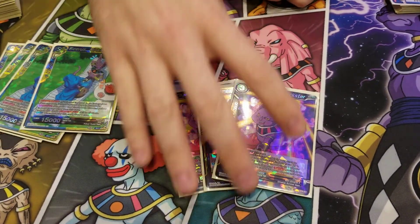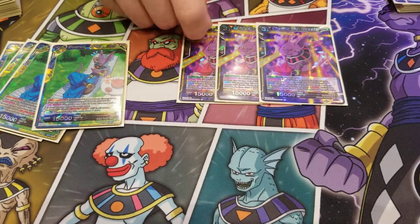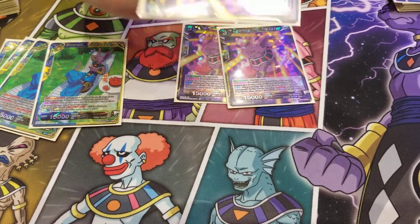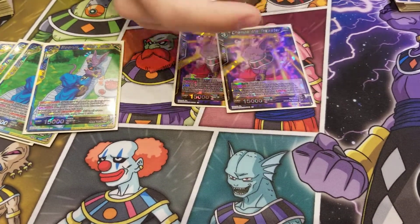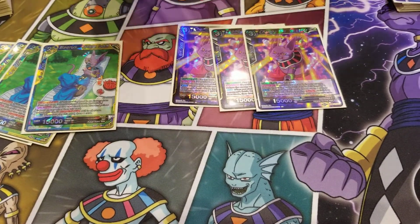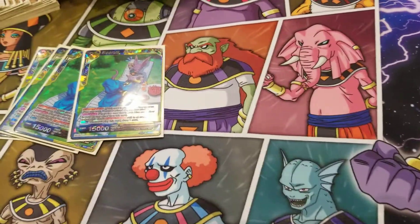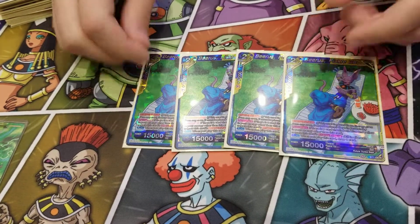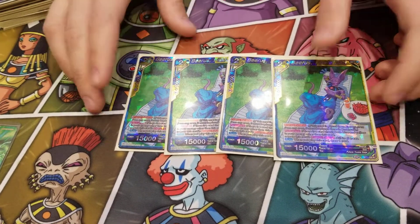Undying Spirit won me so many games against ramp because they would world piece in Kaioken and I'm just like, that's not happening. It puts a card in rest mode ignoring Barrier, and he replaces himself during your opponent's turn — wonderful card. Beerus the Fickle God feels like a standard card if you're playing blue-yellow. If you charge a blue-yellow, he comes in active if there's another one you're adding to.